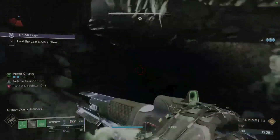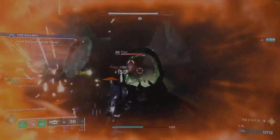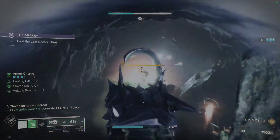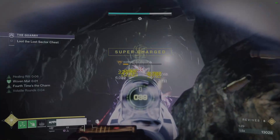This next room is a little tricky. When you come in here you're going to have three Scions that you initially need to take out. Grab an Orb of Power, try to proc Volatile Rounds, and you're going to have a Barrier champion way up top — take him out first because he will take you apart if you don't.